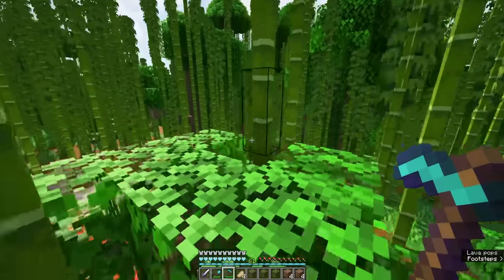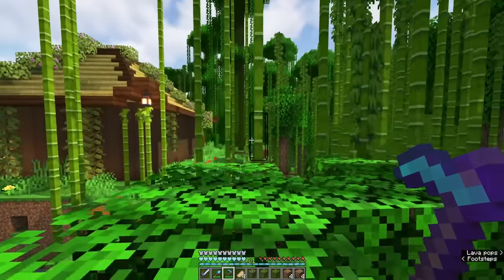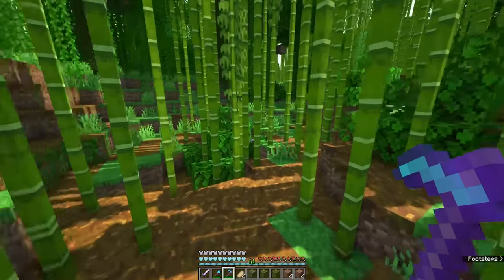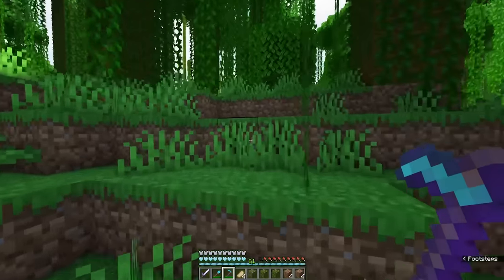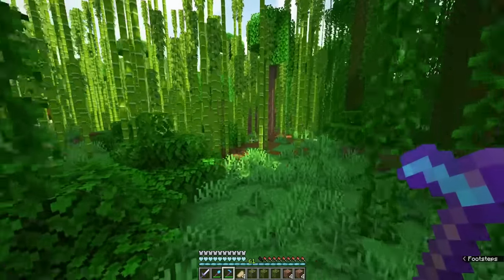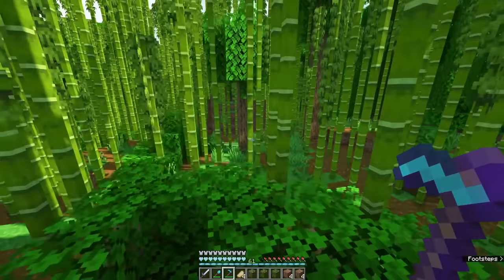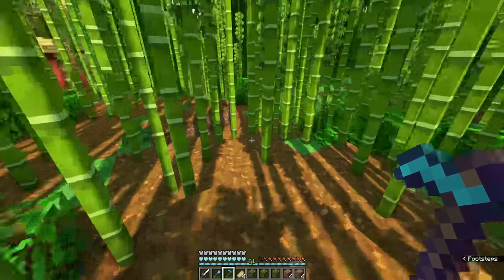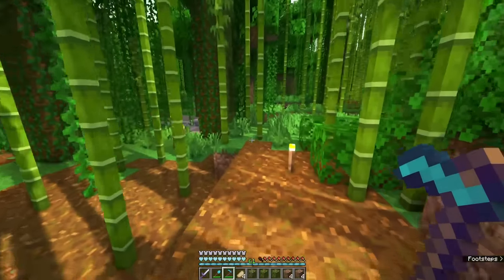Now we're just going to look for our little azalea trees around here. Don't fall into the lava - that's the lava pool I use to collect obsidian from. There is a bunch of lush caves around here below me, so I know we should be able to find where some of these azalea trees are. I just need to find one. I know I've also collected up some leaves, so there's a good chance they're just a stump or I just left a rooted dirt block kind of like exposed.